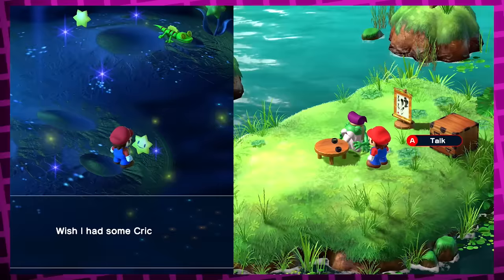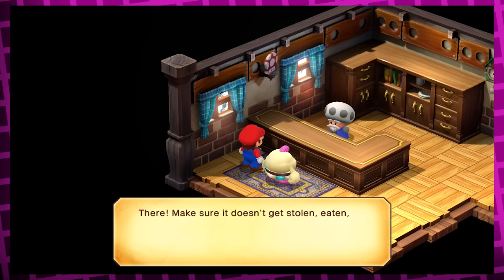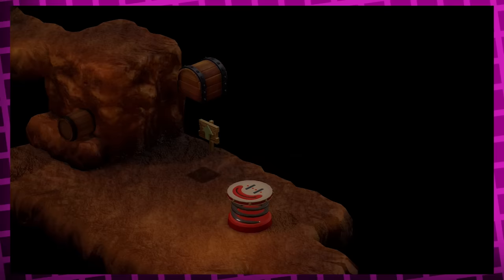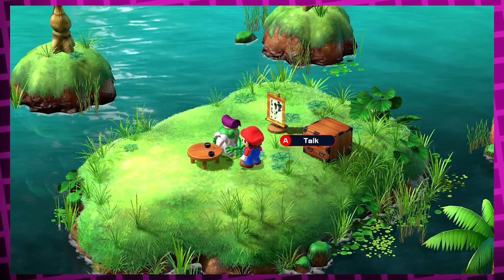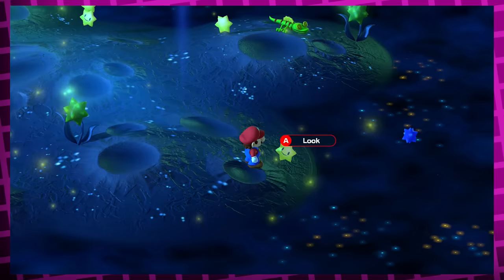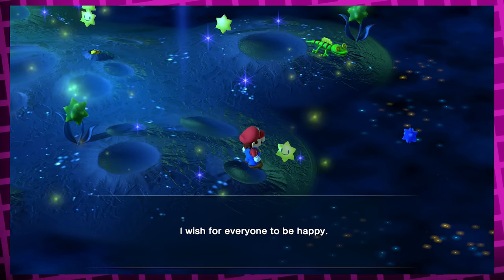'Wish I had some cricket jam' comes from Mallow's grandfather, the Frog Sage, who Mallow was sent by to pick up a cricket pie at the start of the game. Later in the game at Land's End, you can find a shortcut back to Kero Sewers from the start of the game, where a treasure box gives you some cricket jam. Going back to the Frog Sage after this, you can give him the cricket jam, for which he thanks you and says 'My wish has come true.' And if you go back to Star Hill after this, the text on his wish has indeed changed, now saying 'I wish for everyone to be happy.' What a nice guy, and what a cool little detail.